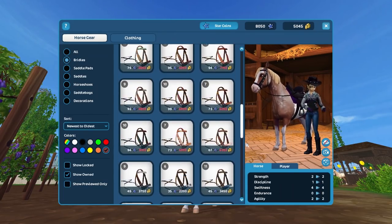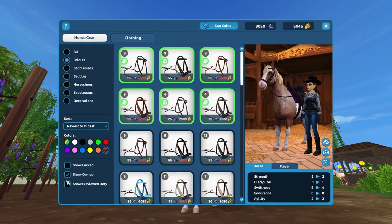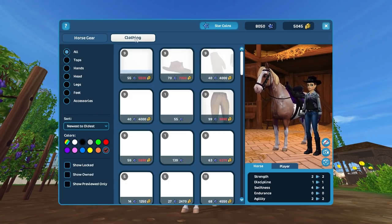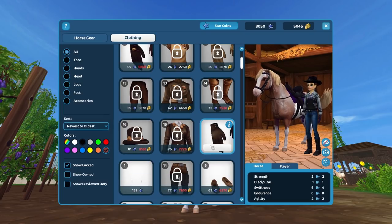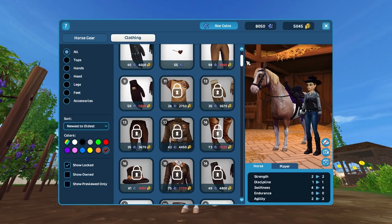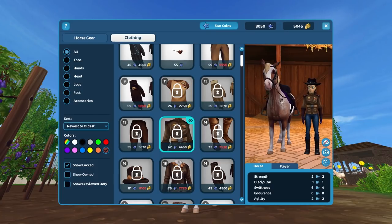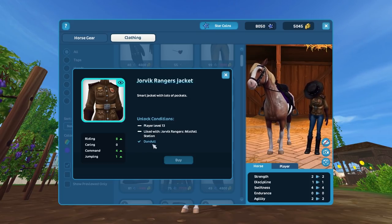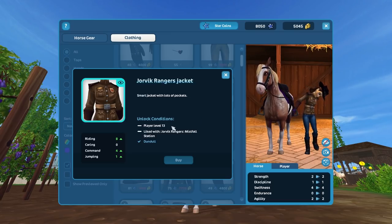I want to show you the items that are locked because they're really cool. If I go for clothing and select 'show locked,' here you see a lot of things that I can't get because I haven't unlocked them yet — they have a lock on them. If I click on the Jovic Ranger shirt, I can try it on but I cannot buy it. Clicking unlock shows I have unlocked Dundal, but I am not liked with the Jovic Rangers in Mistfall, and I'm not at level 13 yet.